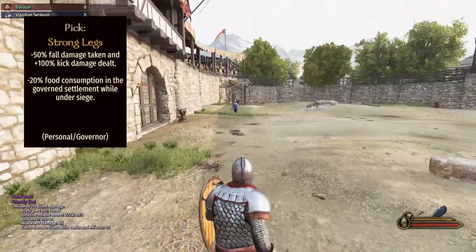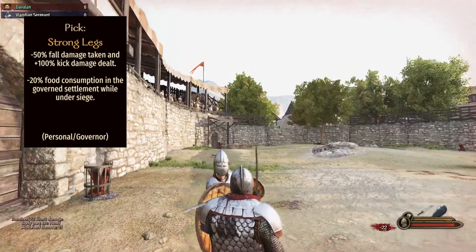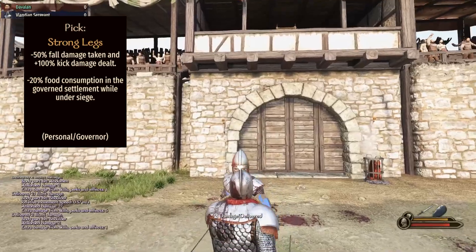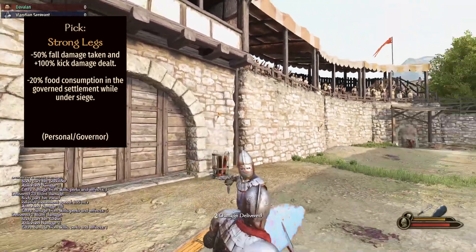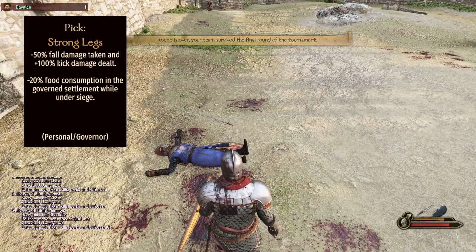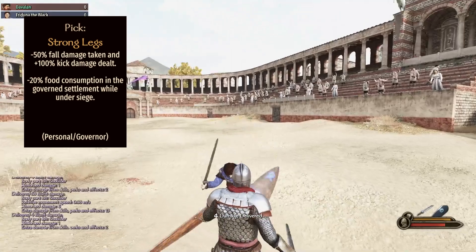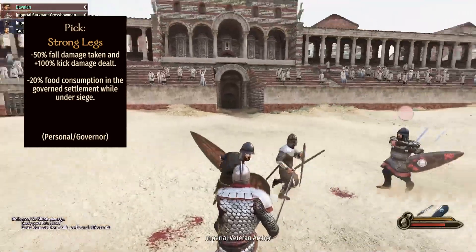Fifth, we have the athletics perk at level 225 called Strong Legs. This doubles your kick damage. In Bannerlord, you can kick or shield bash when you have a shield equipped, which staggers opponents and gives you time to land a good hit. With this perk, the kick does quite a bit of damage. It's very useful in 1v1 scenarios — like a prison break or a tournament. On PC, press E to kick; on consoles you can customize the button.